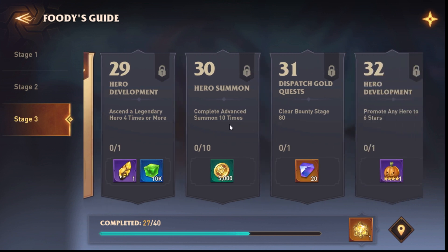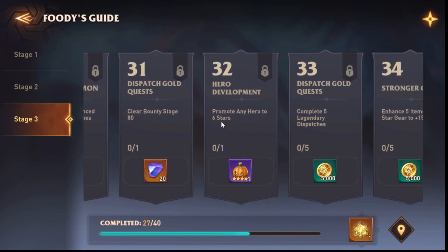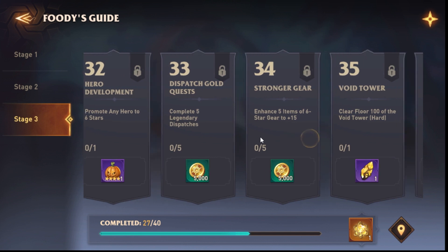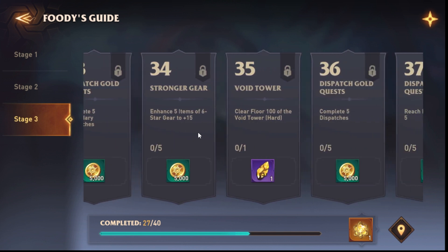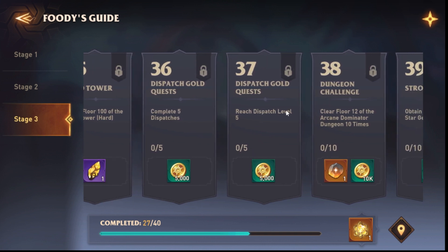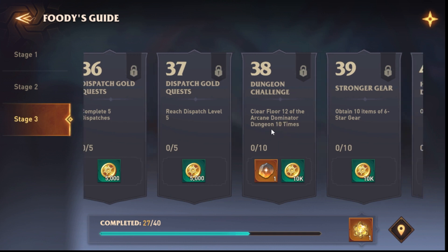To finish up: complete ten advanced summons — easy. Clear bounty stage 80 — easy, I'm just not bothered right now. Promote any hero to six stars — easy. Complete five legendary dispatches — once you're at dispatch level five you'll have legendary quests everywhere. Enhance five items of six-star gear to plus 15 — easy. Clear floor 100 of the Void Tower — you'll need to finish it. Reach dispatch level five. This quest line is end-game — if you finish it, all you have left is arena and raid farming. You've basically finished the game.